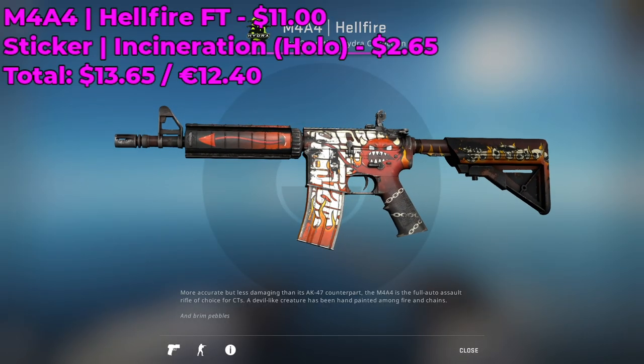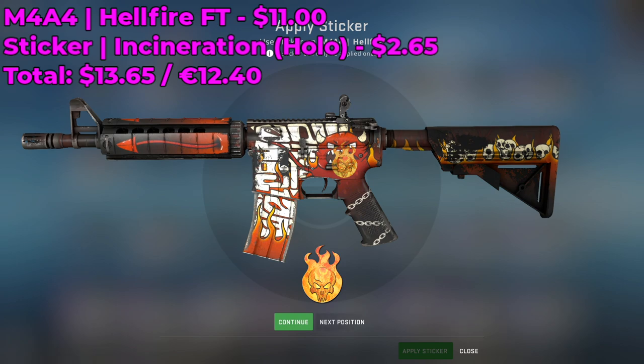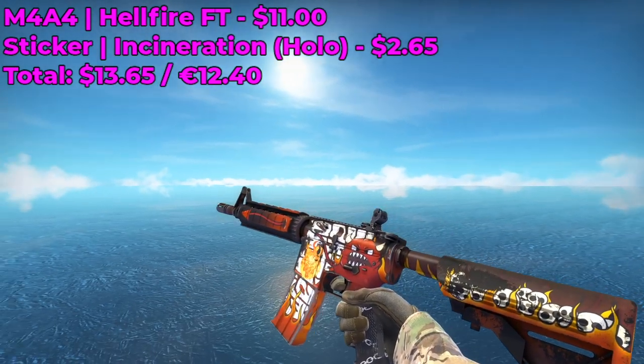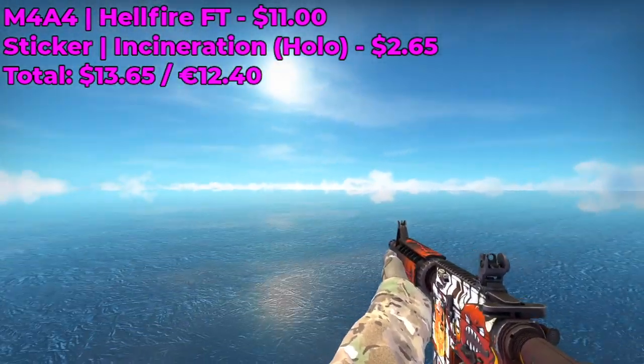Moving on to our next sticker combo, we're gonna be using an M4A4 Hellfire Field Tested, which is currently going for around $11 on the Steam Market. Place an Incineration Hollow sticker, currently going for around $2.65, above the mag where it's the biggest and boldest. Here's how this sticker combo looks in-game — really nice, really flashy, fiery. I really like this sticker and I'm probably gonna be buying more when the price drops.